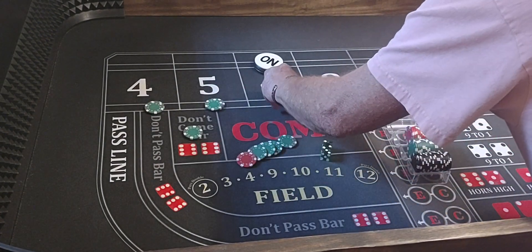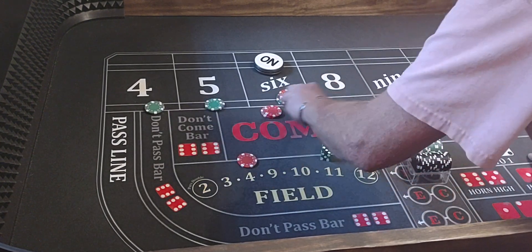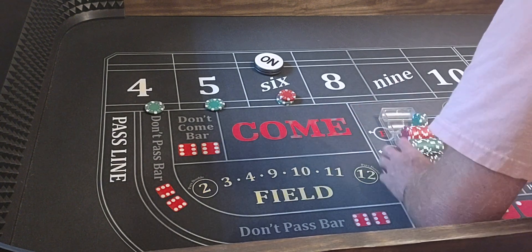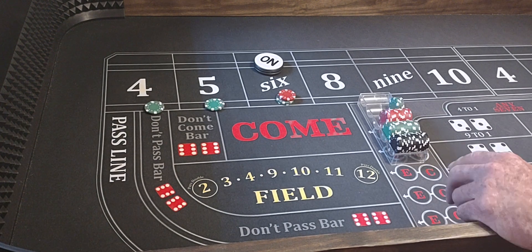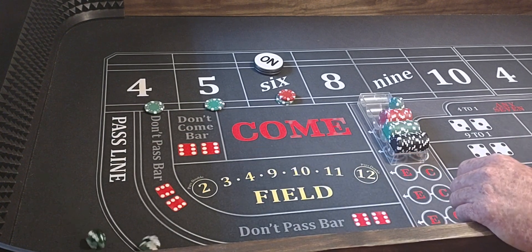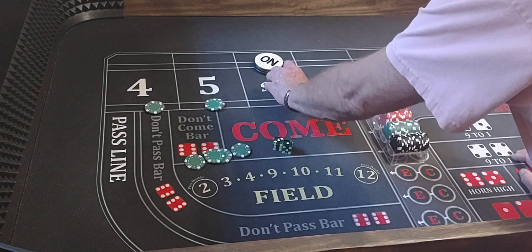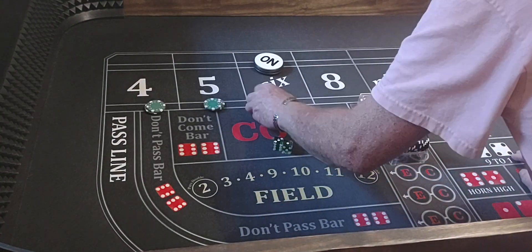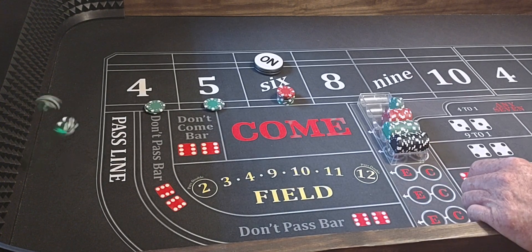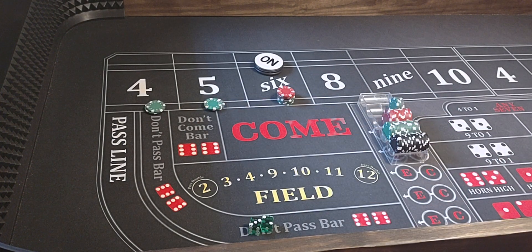Bring them back down. We'll leave them on that side. Here we go. 2, 1, 3 — shot off. 3, 1 — 4. That'll pay $100. We're going to press them — put the extra one on the 6. We're going to leave them on this side. 3, 2 — 5. Yes ma'am! That's a $105 winner.